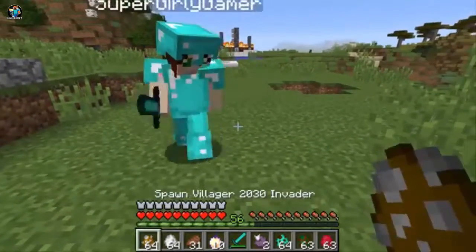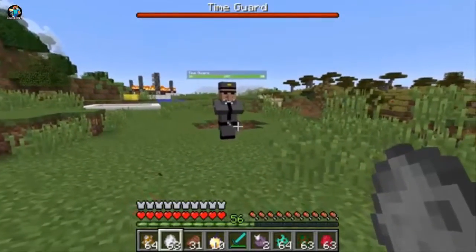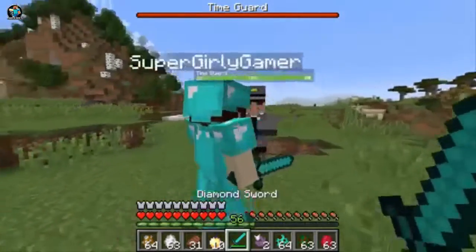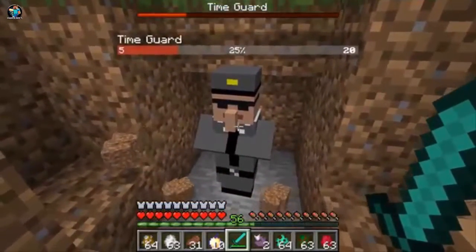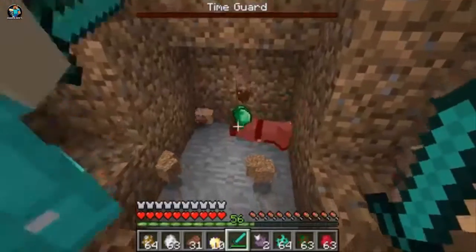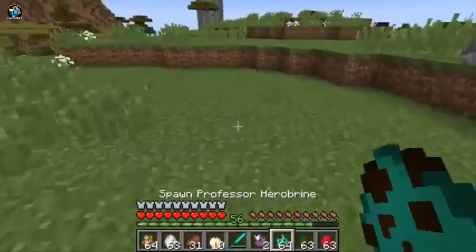This is the time guard — I believe this is really important. Oh my god, look at him! He looks cool. Let's kill him. Wait, I want to check if he has trades. He doesn't look like he does. Oh, he dropped emeralds! That's pretty cool — that's a cool way to actually get some emeralds.